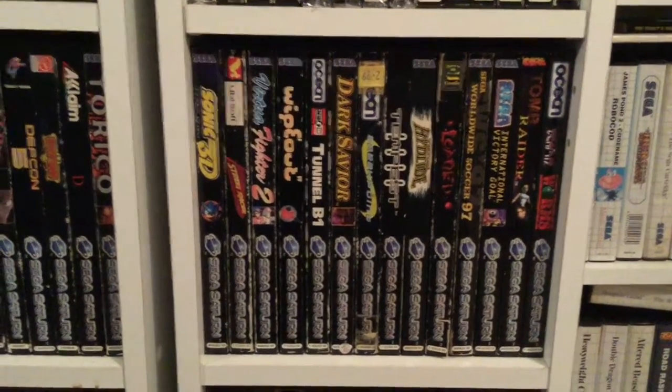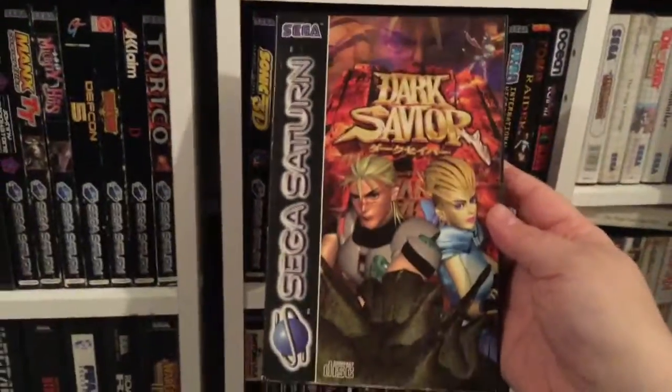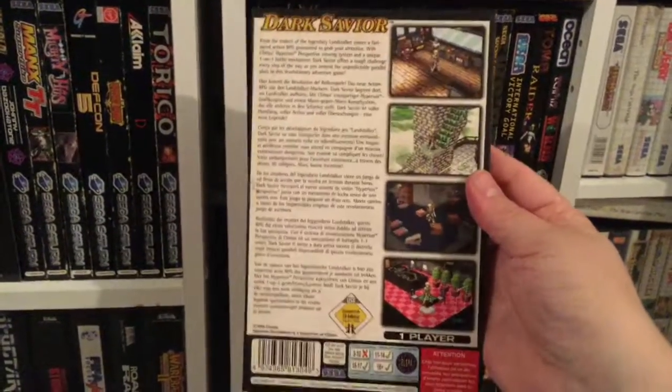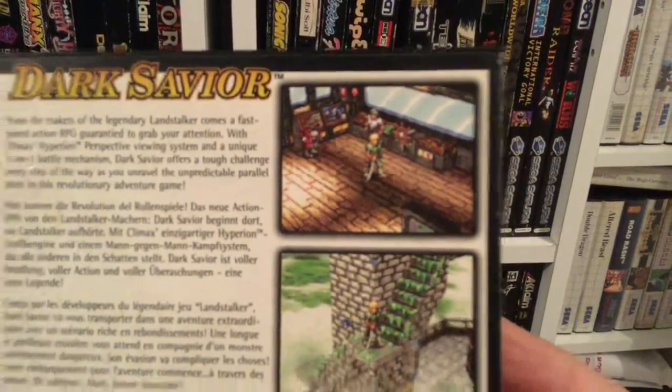Let's have a little look at Dark Saviour. I really like this game. It reminds me of the original 8-bit isometric style — sort of Sabre Wulf, that sort of thing — but obviously with the 32-bit graphics.